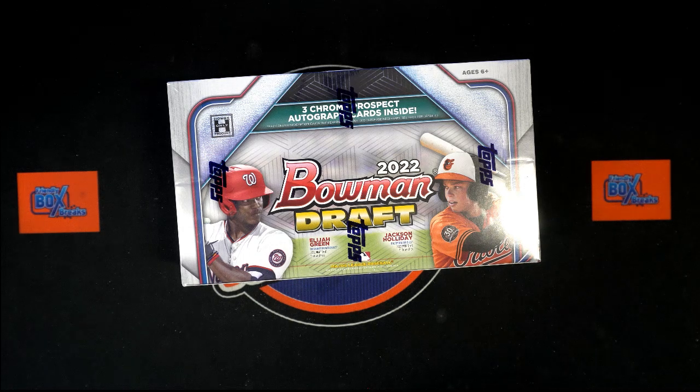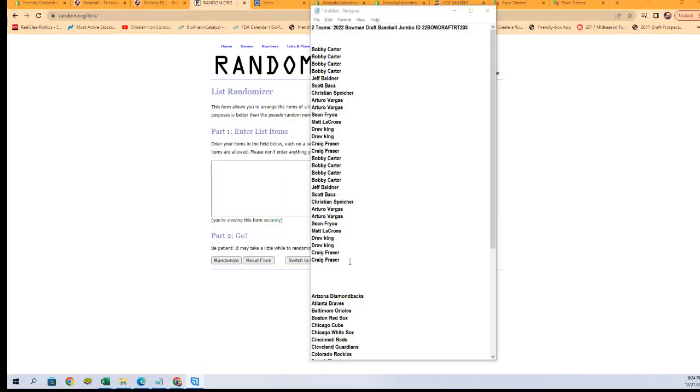All right, here we go — it is time for 2022 Bowman Draft Baseball jumbo box 203. This is a random team break, so what we're going to do is randomize our owner names and randomize our team names each seven times, pair them up on a spreadsheet, give you a moment to talk trades, and then we'll dig in on Bowman Draft.